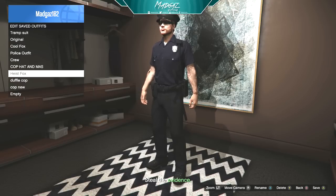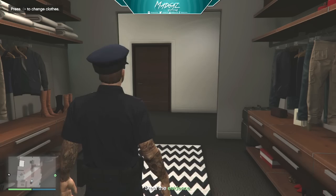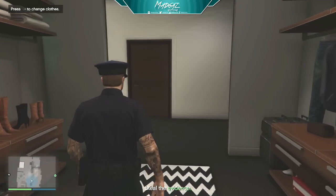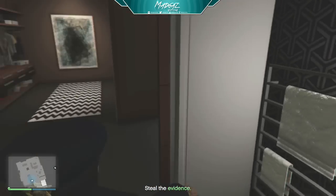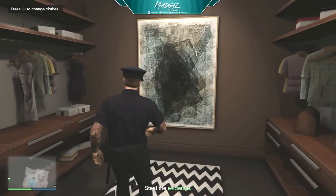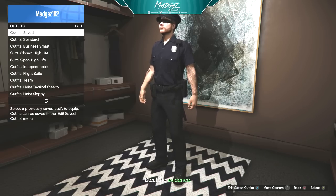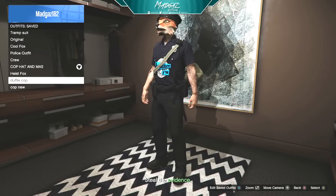And there you go, guys — we now have the cop outfit with the hat. An easy glitch that you can do in GD Online to get that police outfit you've always wanted. Let's hope Rockstar don't patch this too soon and everybody can get this. Like always, if you like this video, stick a like on it, comment down below what you think, and if you're new to my channel, please subscribe. I shall see you all later.